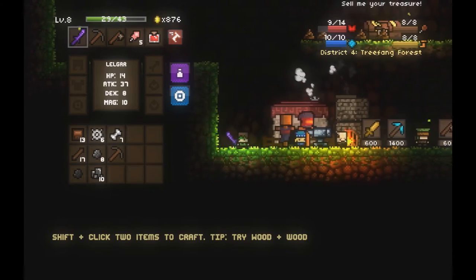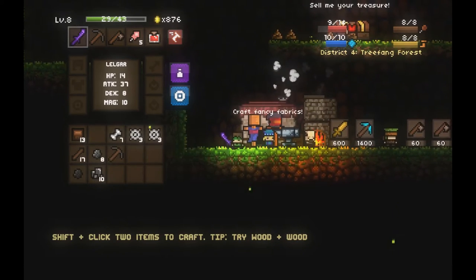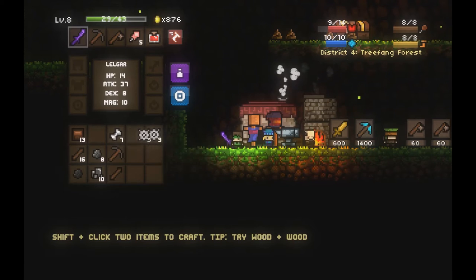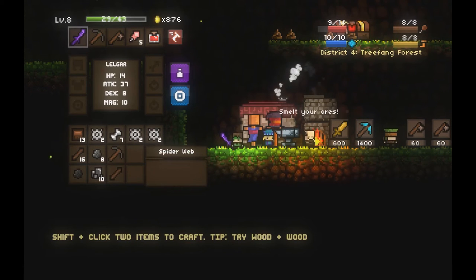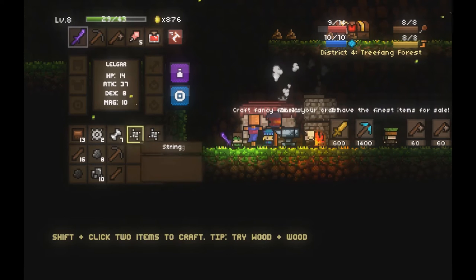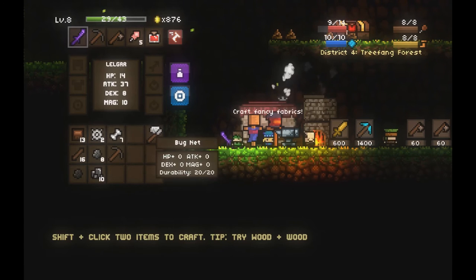Next I'm going to show you how to craft a bug net. A bug net is crafted using string and sticks. You need four string — two in each stack. Combine those two stacks together to make two-string, and string plus string will make a net. Combine the wooden stick with the net and now you have a bug net.